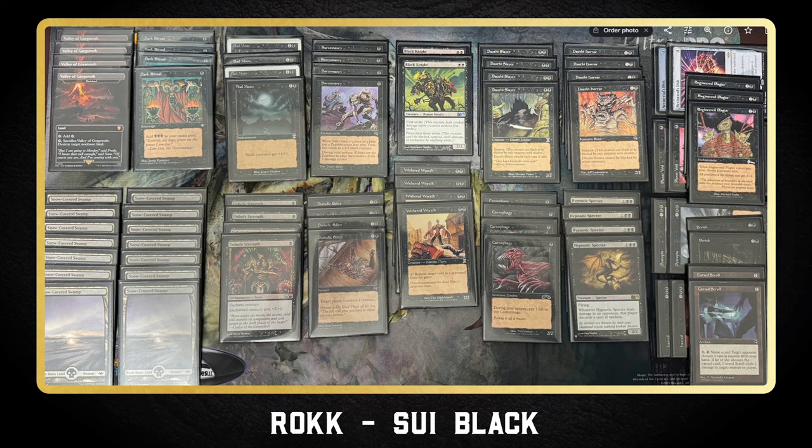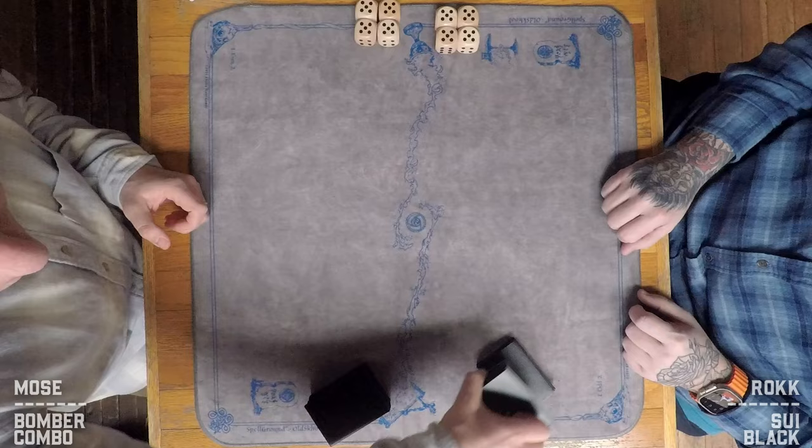Next up we have Rock on a sweet Sui Black list that has been doing extremely well. Very bare bones — just cheap, effective black creatures, Dark Rituals to power them out quickly, some Wastelands, Holy Strengths for that extra edge, and shadow creatures to push through damage. He's got some General Discard on the side to handle enchantments and artifacts. Super slim, super aggro — let's get into the games.